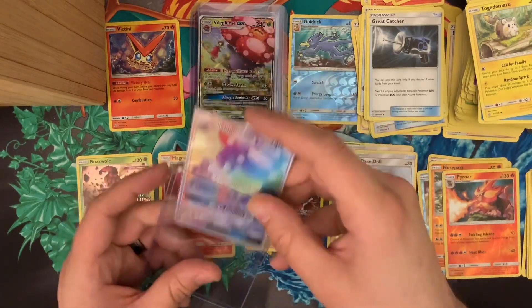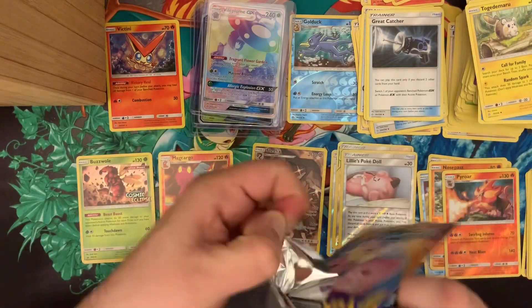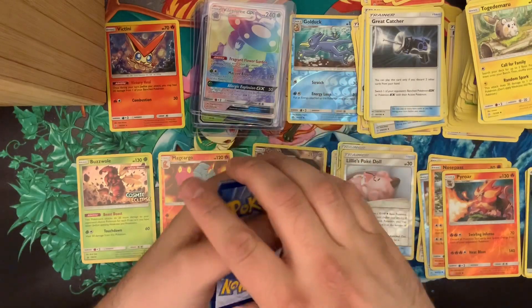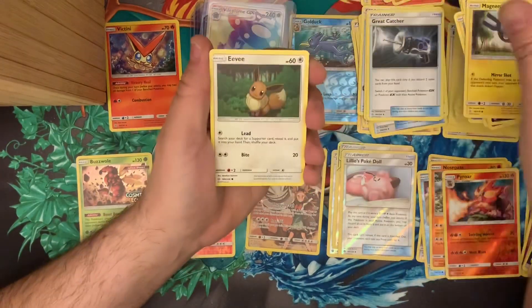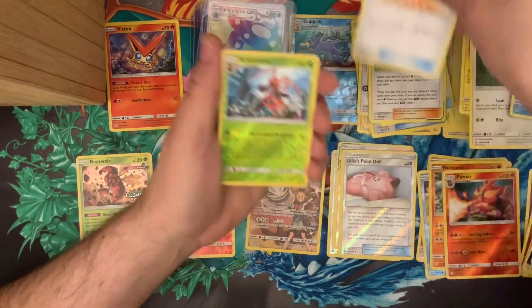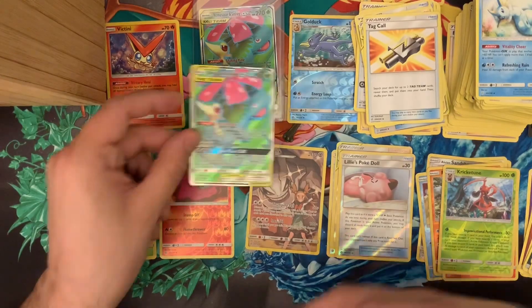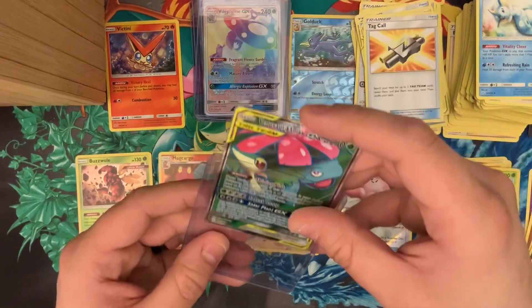So double Vileplume — single rainbow — let's try to go for double. Another white code. I have to learn to have faith that if I get five green codes in a row I'll get two or three white codes in a row. Rowlet, Phantump, Alolan Grimer, Magnemite, Eevee, Misty and Lorelei — I do like those tag team trainers — Vaporeon, Tag Call, Cricketune reverse uncommon. Oh wait — yep, nice — second one. I'm having trouble keeping track — still full art alternate art — Jangmo-o and Snivy.